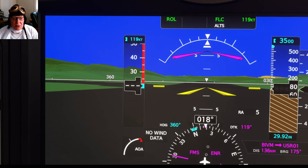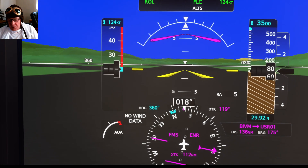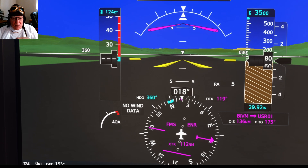What that is: it's going to climb to 3,500 feet at a speed of 124 knots until we reach 3,500 feet, and then the plane will speed up to whatever throttle setting I have, which will be full throttle.